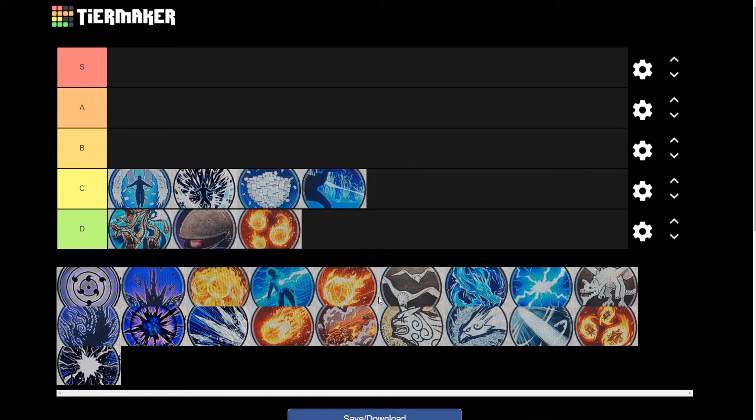Next is the Water Style Severing Wave. Now this one is alright; however there is no tracking and you have to hit your enemies perfectly for it to work. It does do a lot of damage and a lot of knockback too, but overall I just feel like this is a C tier jutsu.